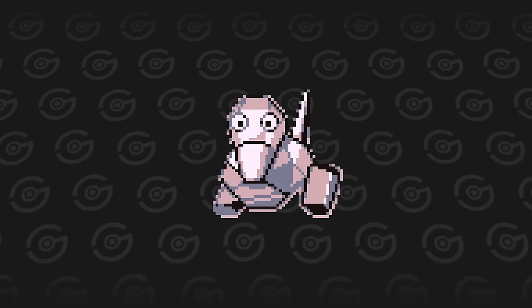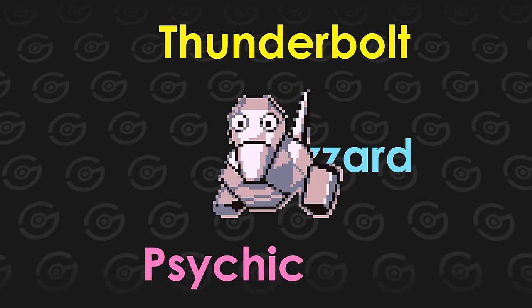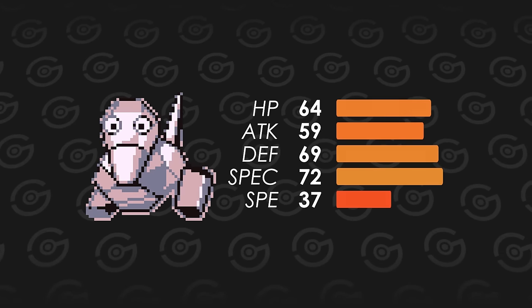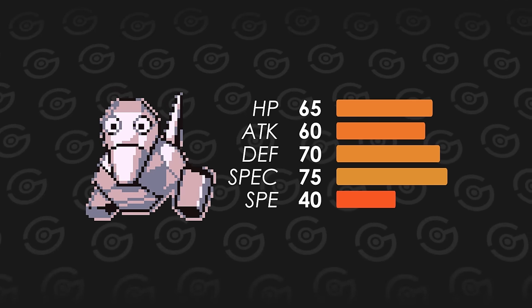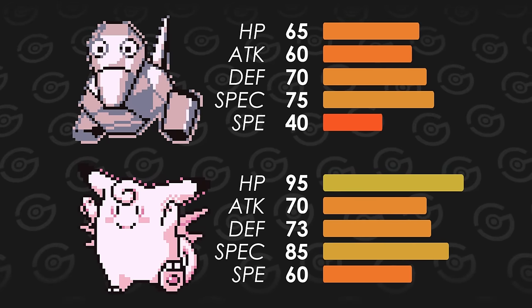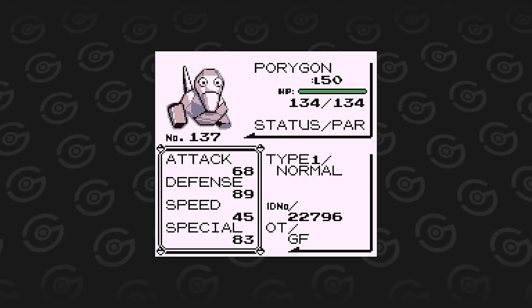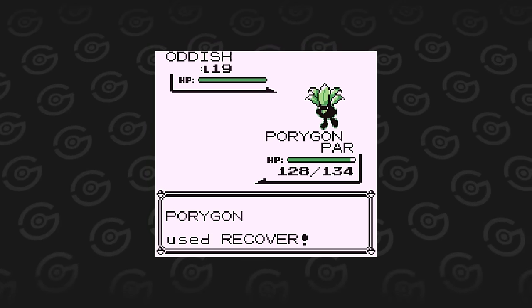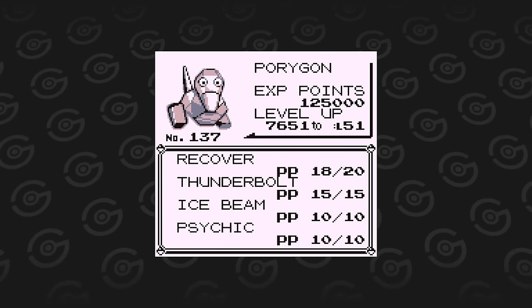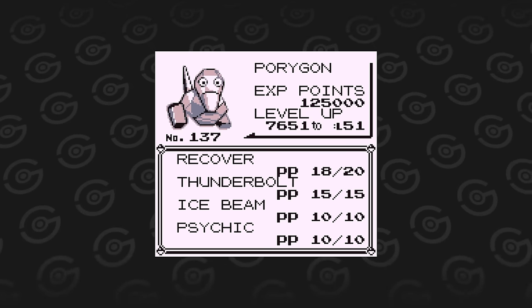Next up is Porygon. It can learn a wide range of moves, including powerful special attacks with the help of TMs. However, Porygon is not gonna make much use of these powerful attacks with its low stats. You're better off using Clefable, who can learn all of the same moves and has a higher base stat total. The only thing Porygon has over Clefable is a self-healing move in Recover, but if you use healing items, Recover is a wasted move slot.